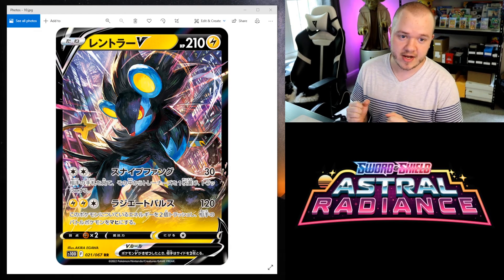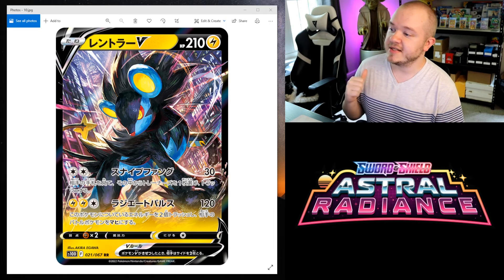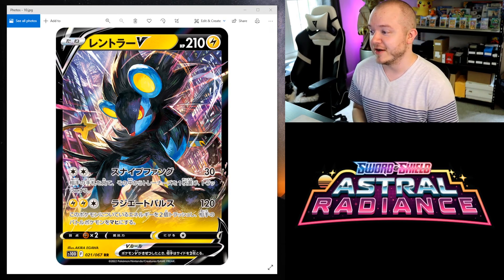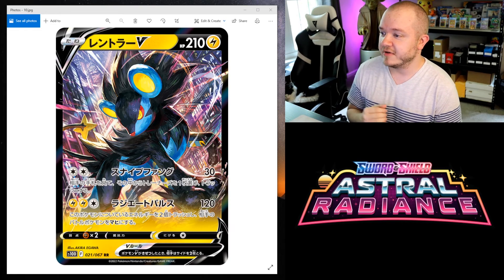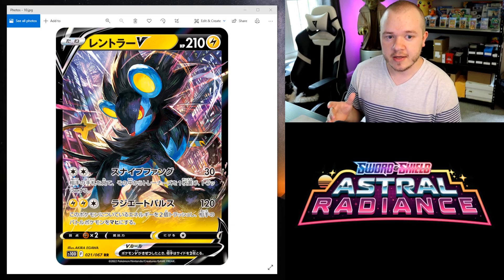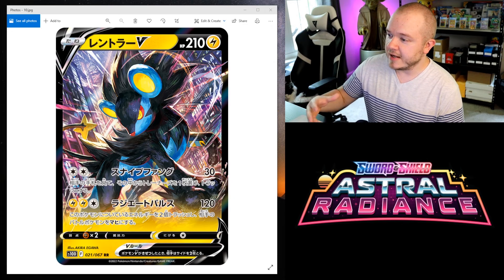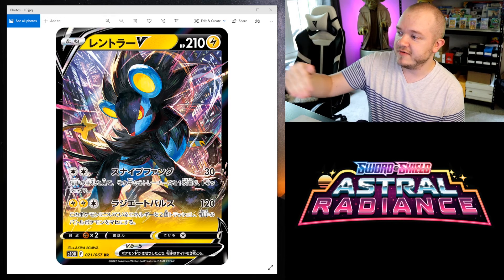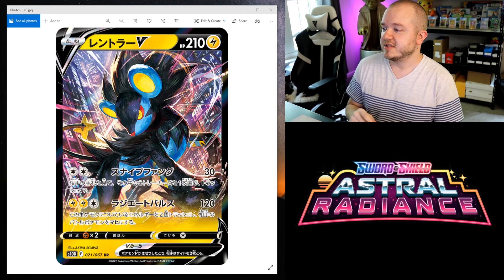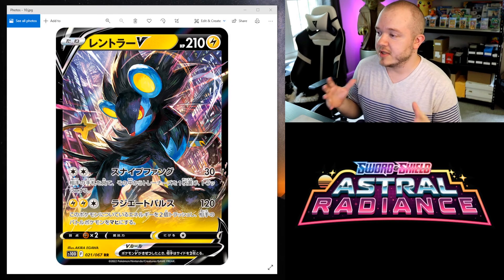My number 10 card is this Luxray V. I love Luxray — he's one of my favorite Pokemon, one of my favorite dog or cat Pokemon. I think he's considered a lion, so he is awesome. One of my favorite electric types, great design. I feel like sometimes Luxray can be made to look kind of derpy, but in this one he looks very powerful, very badass. I love the art style. It almost looks like a painting where you can see each individual stroke, and the complexity of the background — he's in a city with action swirls. I just think it's a really cool card.